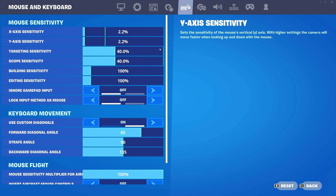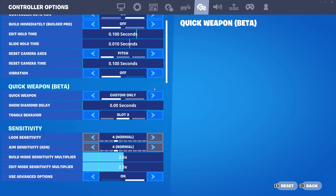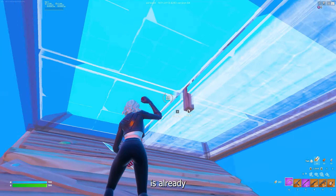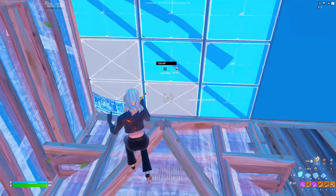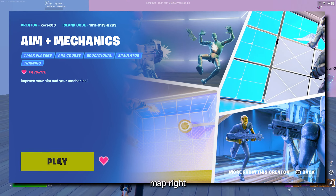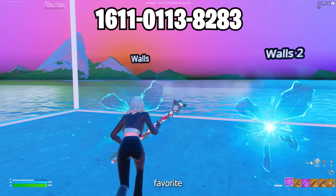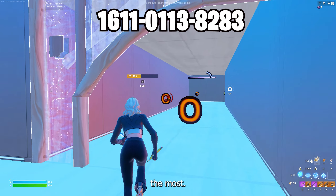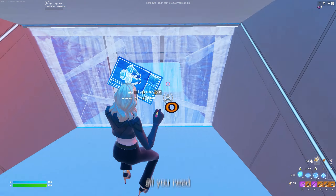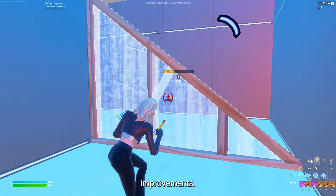The first way to instantly improve your cross replacement is by lowering your sensitivity. Be careful with this though — you don't want to mess up your other mechanics, and if you're comfortable with your sensitivity it's unnecessary to lower it. But if your sensitivity is already too high, I highly recommend lowering it because it can really help your cross replacement. This map right here is the one you're going to want to use almost every day in your warm-up — it's probably my favorite map and the one that's helped me the most. You can infinitely keep going through it to work on cross replacement, and just doing this for a little bit every single day will give you drastic improvements.